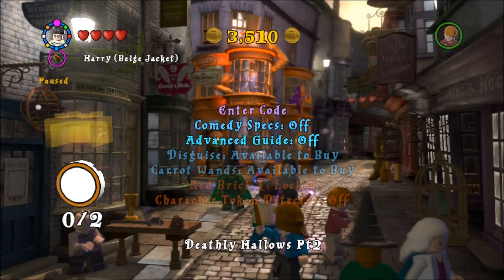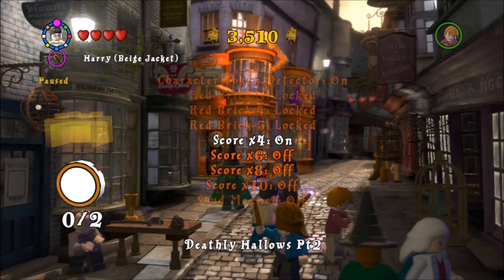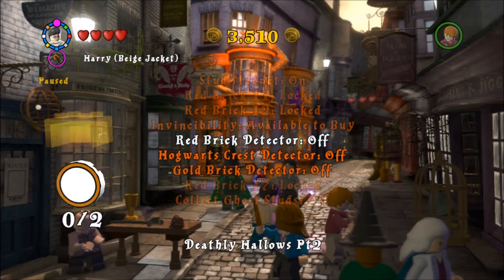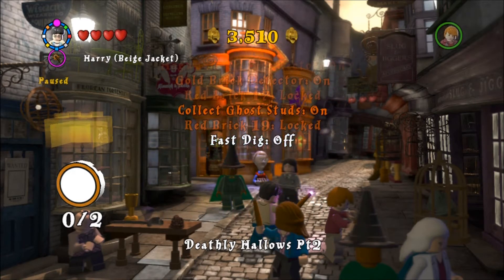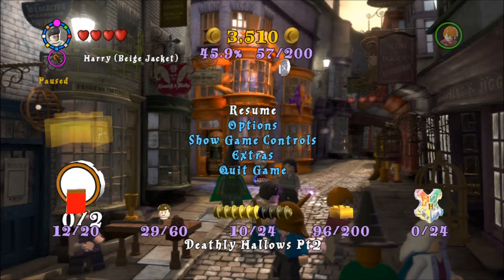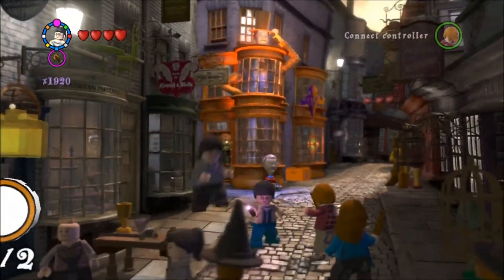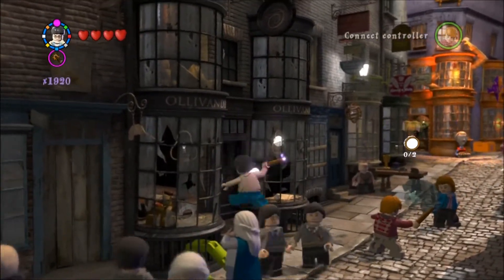I need to turn my cheats on. Character token detector — yeah, I'll turn all the cheats on because I like those. The money, the red brick — yep, everything.